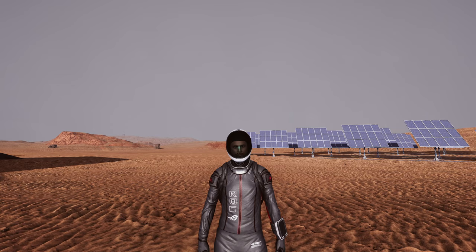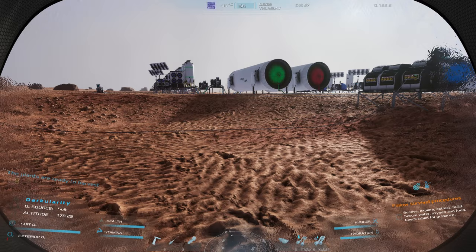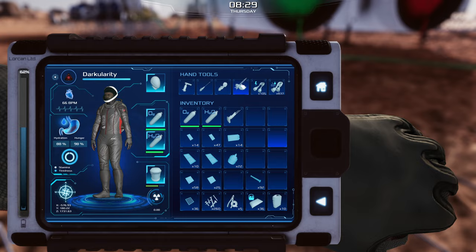Welcome back to Occupy Mars. We have a meteor storm incoming — danger approaching from the skies. Fiery meteors will rain down, so we're going to have to deal with that. I went ahead and crafted up another solid rocket so we can assemble this and see if we're going to get 10 this time.